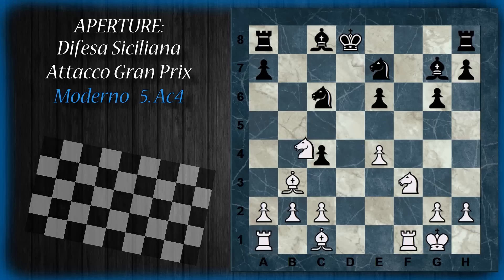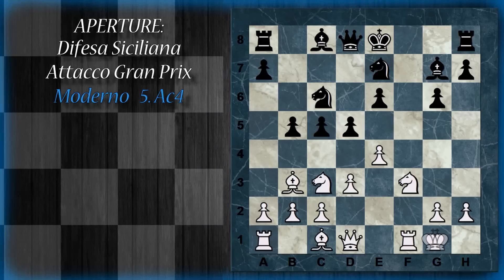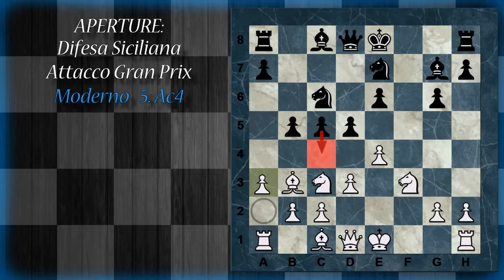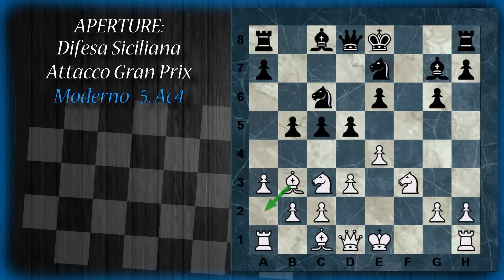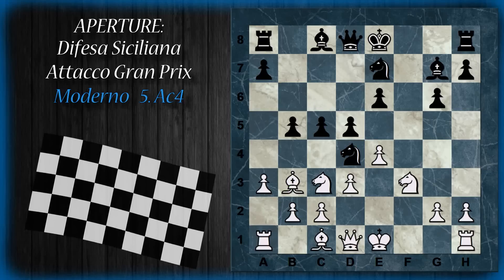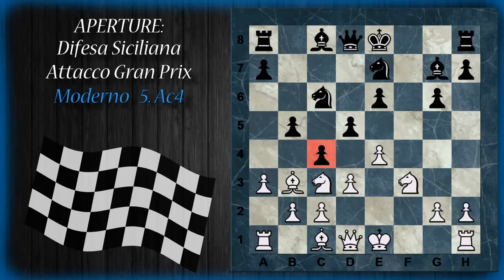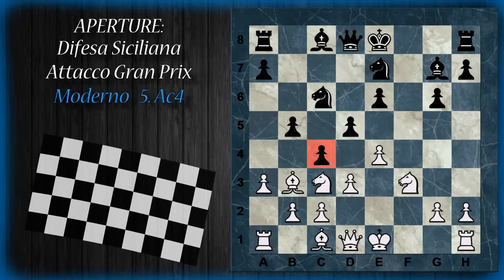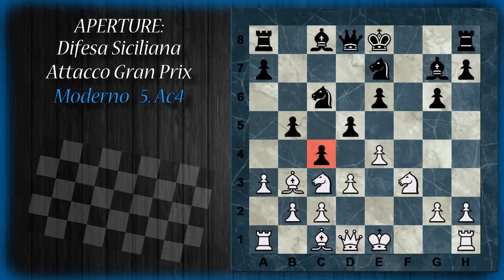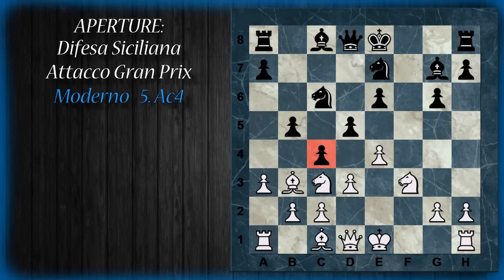Un altro modo che ha il bianco di evitare queste complicazioni dovute all'imprigionamento dell'alfiere è invece di arroccare prima che il nero possa eseguire la spinta in c4, o darsi una via di fuga all'alfiere spingendo in a3. È ovvio che così il nero ottiene un vantaggio posizionale: può giocare cavallo d4 oppure direttamente spingere in c4 ottenendo una forte espansione sul lato di donna. Per ora è tutto. Vedremo la prossima variante, forse un pochino più impegnativa per il bianco ma che può dare anche maggiori soddisfazioni, quando il bianco gioca alla quinta mossa alfiere b5 invece che alfiere c4.